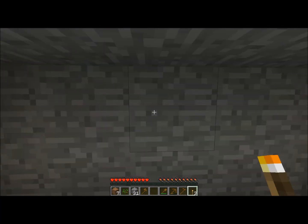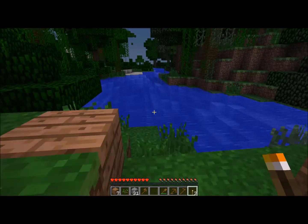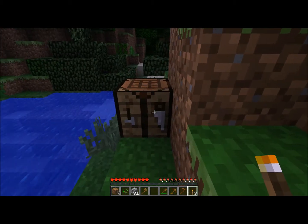I am right here in my little shelter, and I'm going to go to the door, right click, exit, and I'm going to go to my crafting table.